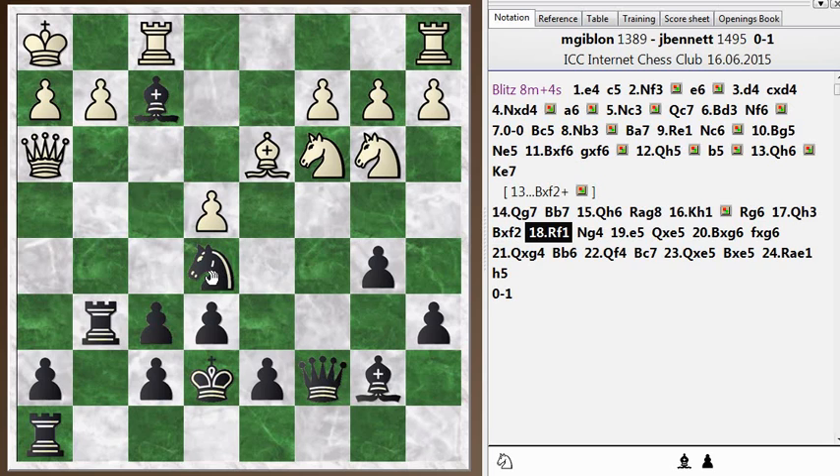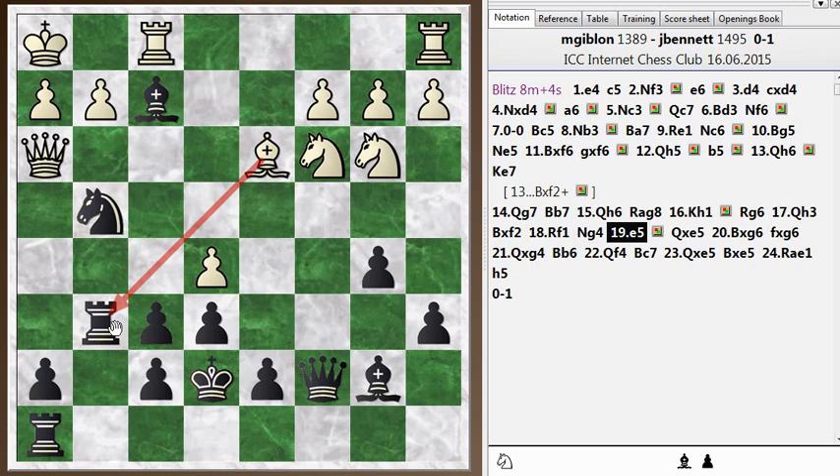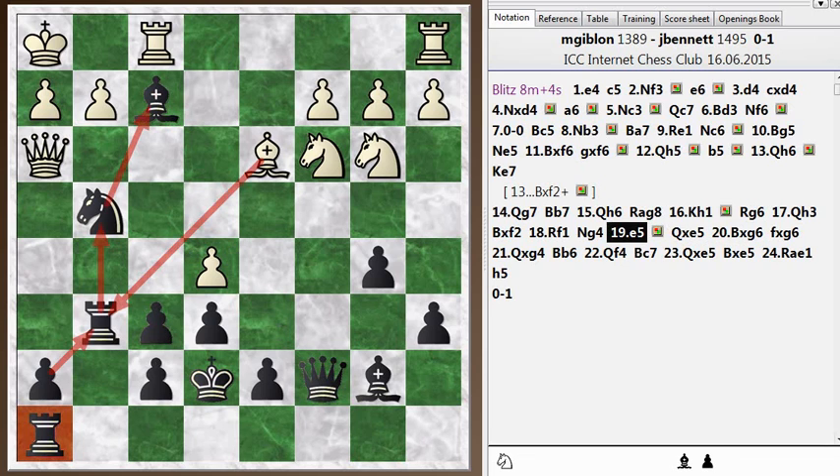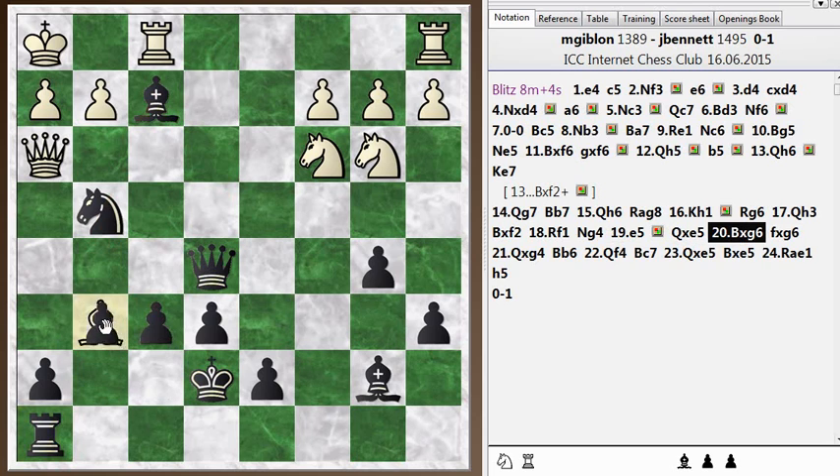He plays Rook F1, I go Knight G4, and he goes E5. Right here is where the tide turns. I totally did not notice that when he played E5, he was threatening the rook. The rook is really the linchpin of my setup — it's defending the Knight, which is defending the Bishop. When the rook goes, things just fall apart. Not only that, I can't open up the H file because this rook is undefended on H8. So I have to take with the F pawn, which closes all lines against his King. This move, Queen takes E5, was really just a terrible move. I was winning up until this point — I could play F5 to block the Bishop and still be winning — but now after this I'm losing. He just grabs the rook, then grabs the Knight.